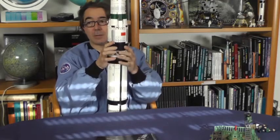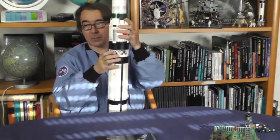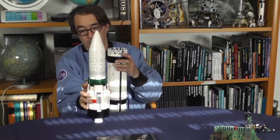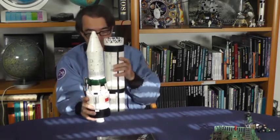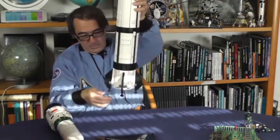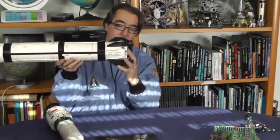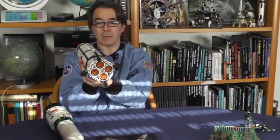Ich versuche das jetzt hier ganz, ganz vorsichtig zu trennen. Die erste Stufe geht bis hier hin – mit den Gittern. Jetzt haben wir hier die zweite Stufe. Die erste Stufe stelle ich hier wieder hin. Da haben wir vier gewaltige Triebwerke, die das Ganze antreiben.